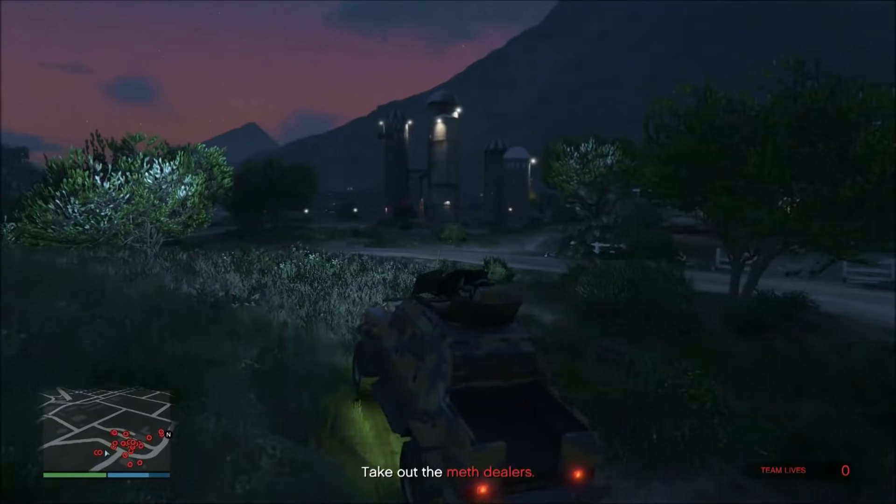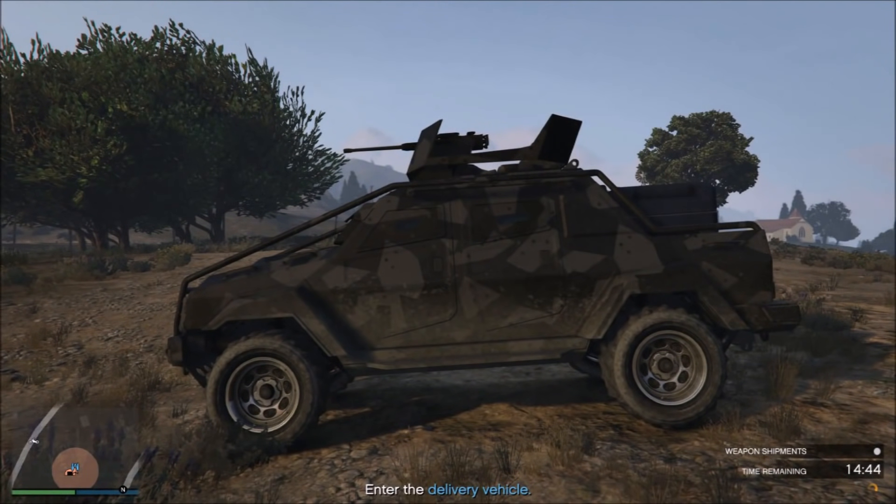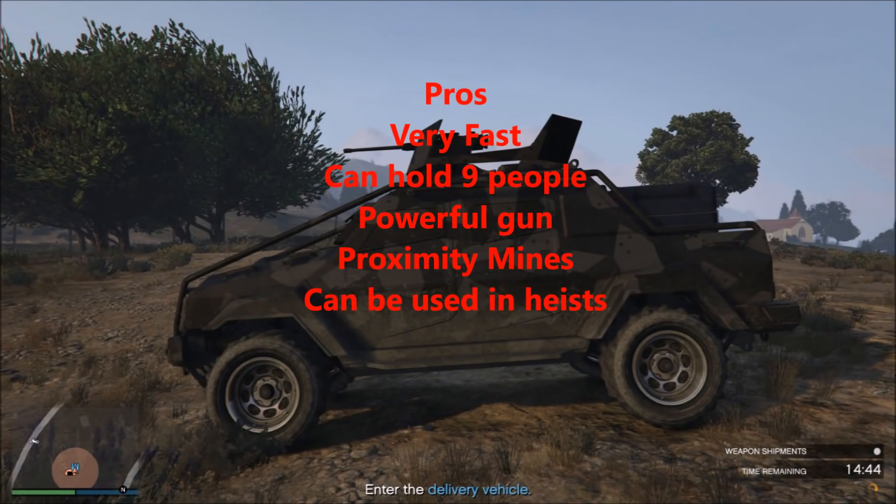Let's look at the pros and cons. Pros: this thing is very fast — it can get over 100 miles per hour, 105-106 mph, which is much faster compared to all other gunrunning vehicles. It can hold nine people. It has a powerful gun on it. It can drop proximity mines, and it can be used in heists.